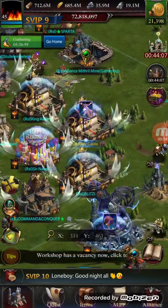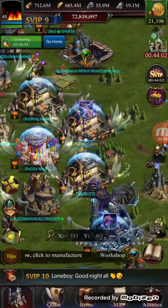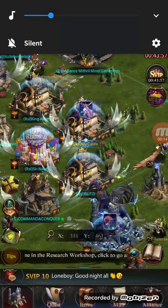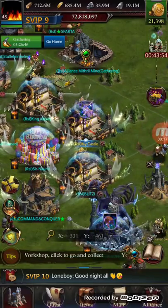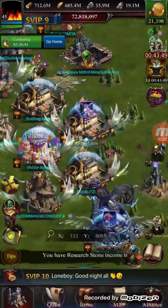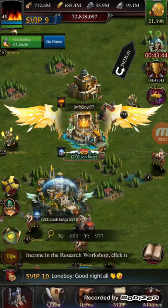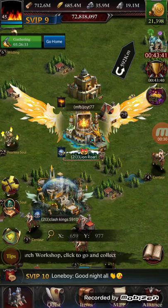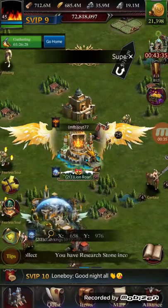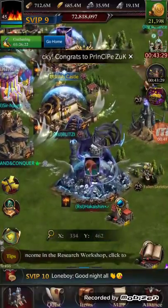Welcome back guys, and welcome to the new subscribers — thank you for all the support. In this video I want to talk about a few things. So what you see here is a donkey buff that's been put on me by the so-called king. He decided to put debuffs on people because they left him and don't like him anymore, and he put one on my castle and on one of my friends.